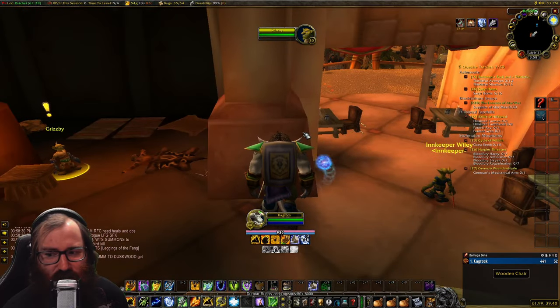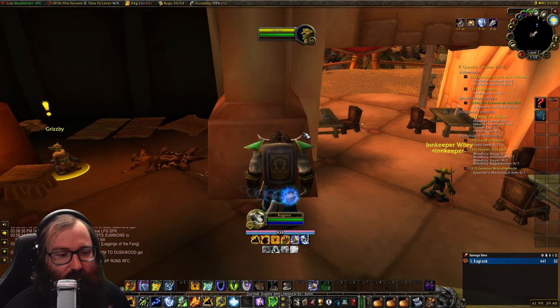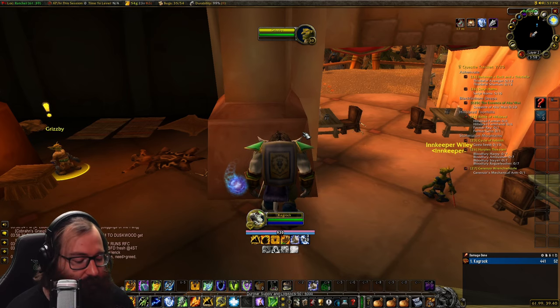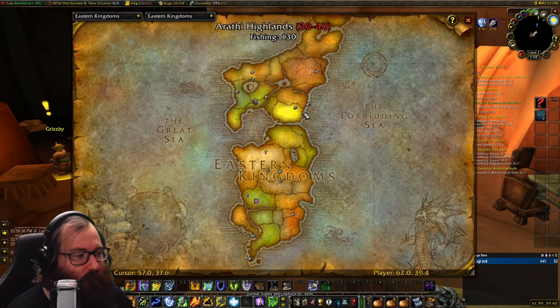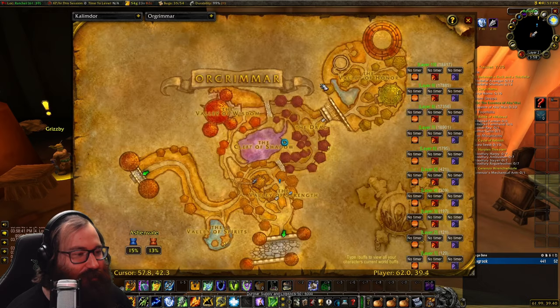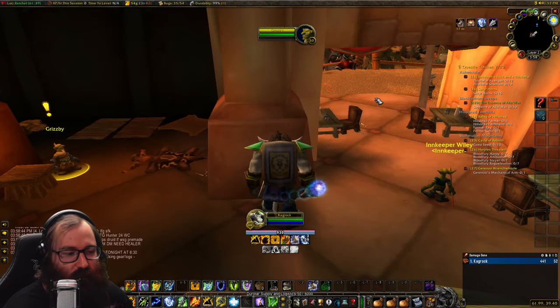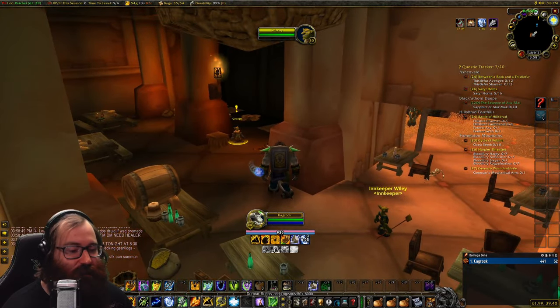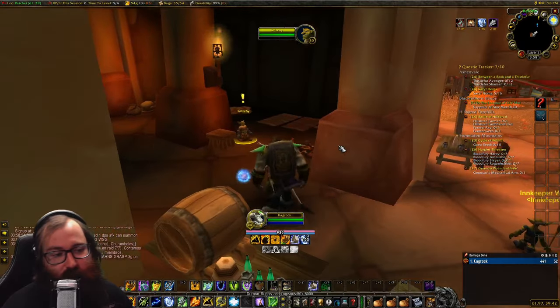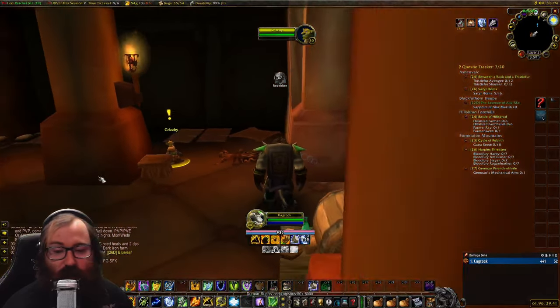After completing those three quests, there's a short trip to Orgrimmar where you go to the Valley of Honor, talk to a troll, give him some items, then return to Grisby. This unlocks the secret shop, and for shamans it gives you Dual Wield Specialization.